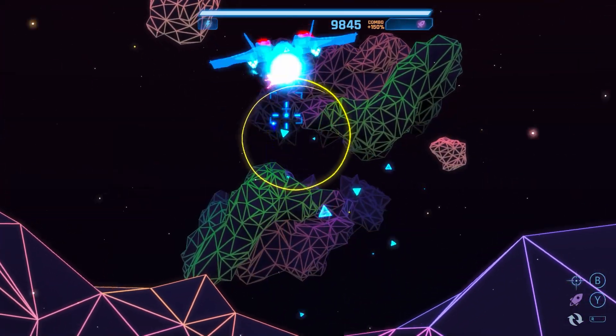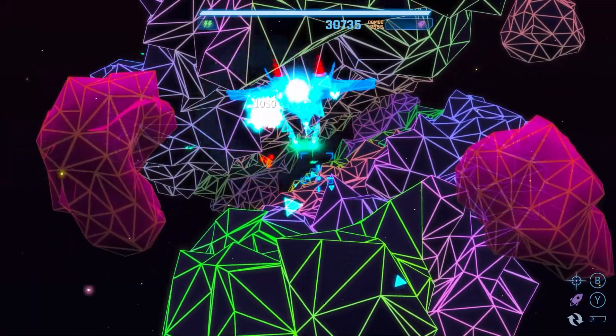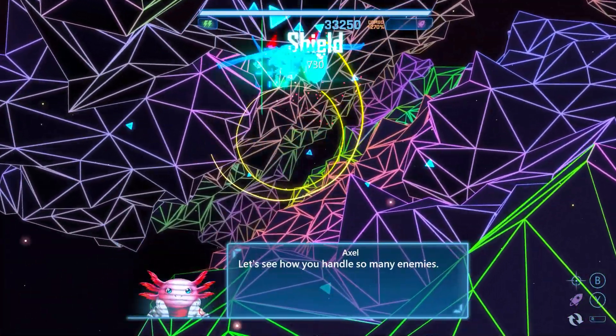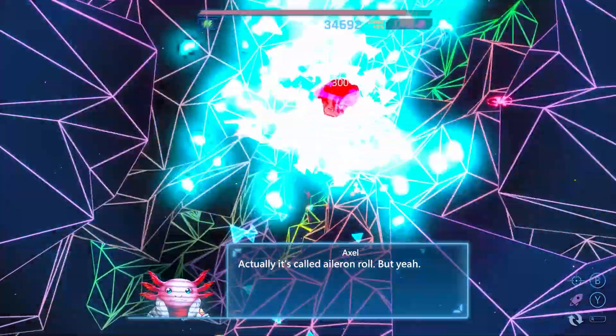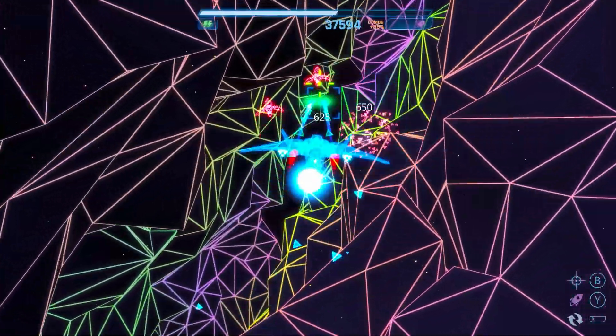Your ship is equipped with a standard laser which can be upgraded via pickups to increase its attack power. Your laser can also be charged and locked onto enemies. Missiles can be picked up throughout stages for stronger area-of-effect attacks. And of course, you can barrel roll with the R button. The default sensitivity on the ship movement is a bit stiff, but the controls are easily customizable in the settings menu.